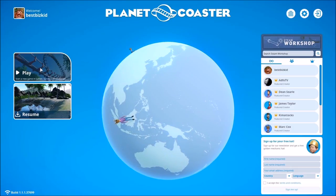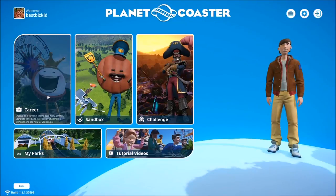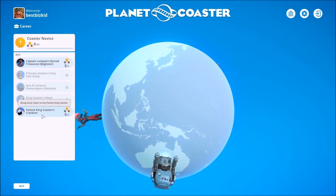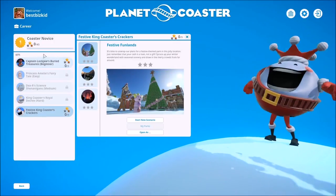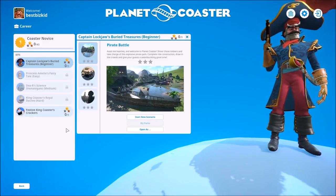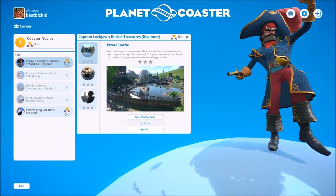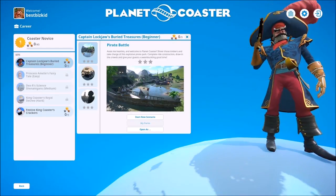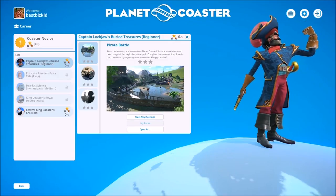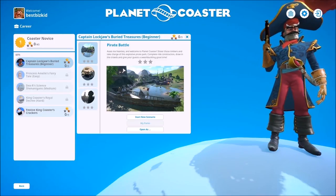So let's get into this — we're going to be doing career mode in this Let's Play. Here we go. There is this Festive Kings Coaster thing, but we'll just go in order. So let us start with Captain Lockjaw's Buried Treasures. The first one is Pirate Battle. Avast me hearties, and welcome to Planet Coaster — shiver those timbers and take charge of this explosive pirate park. Complete ride construction, draw in the crowds, and give your guests a swashbuckling good time.